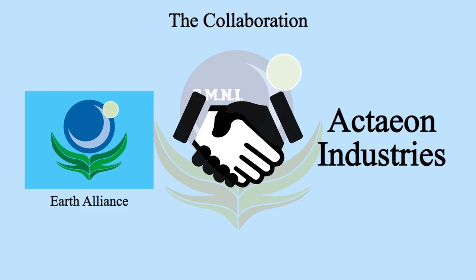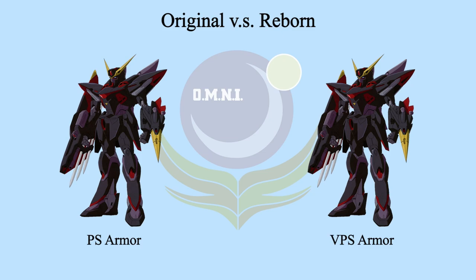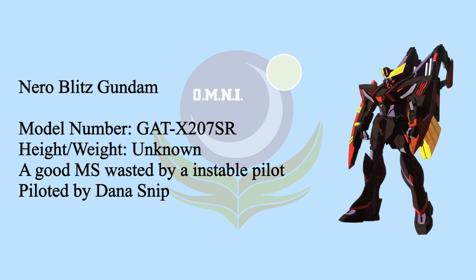After the CE71 War, Earth Alliance collaborated with Actaeon Industries, which started the Actaeon Project. They remanufactured Blitz Gundam — the reborn Blitz Gundam didn't change anything except it's now equipped with VPS armor. Based on the Blitz Gundam data, Actaeon Industries then developed a modified version: Nero Blitz Gundam.